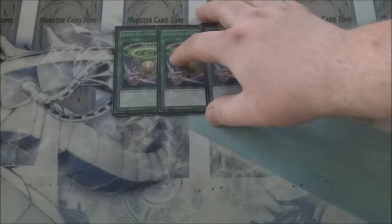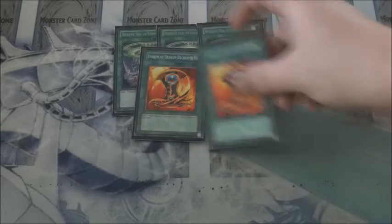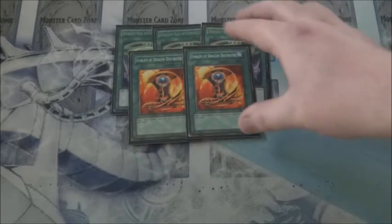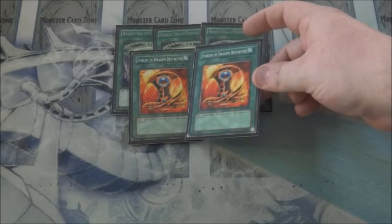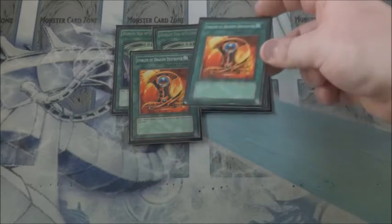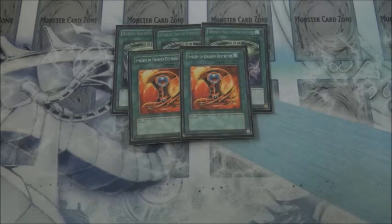On to the spells: we run triple Hieratic Seal of Convocation as the searcher. For other searchers, we run two Emblem of the Dragon Destroyer. I originally thought of running three, and did bring three at one point, but the third one ended up being cloggy and got in the way of your main plays overall, so two was a nice fit.